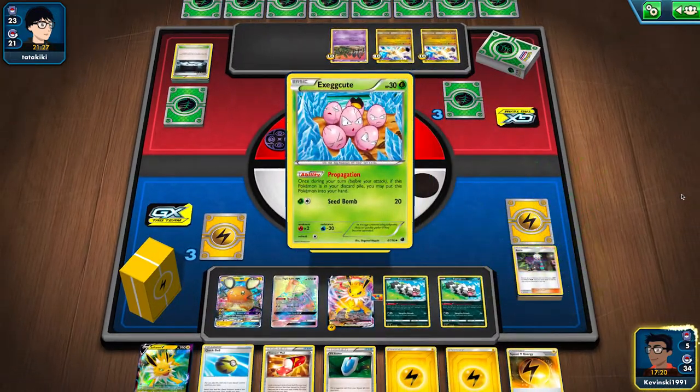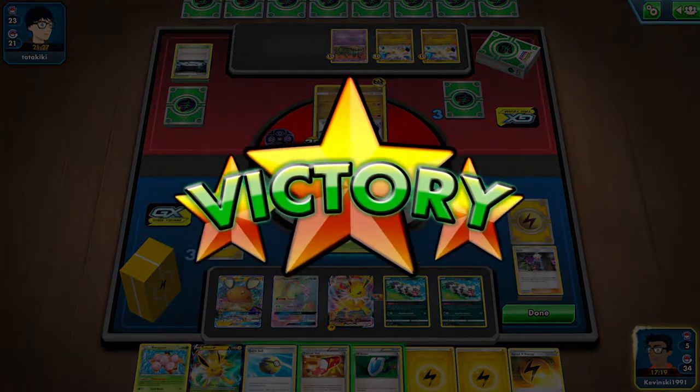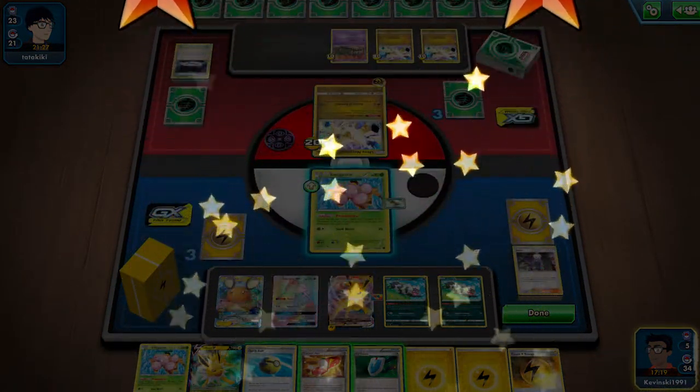After I go for Propagation again, my opponent realizes they're in a pretty sorry spot and just ends up scooping.